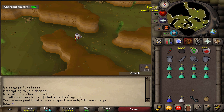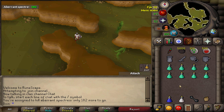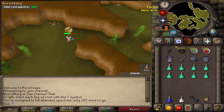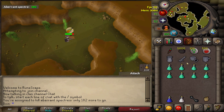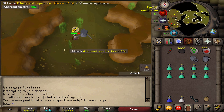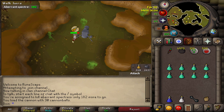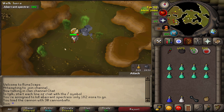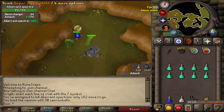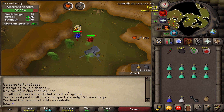Alright guys, I've got an empty world. I also ran to the bank and got super attack and super strength potions - I forgot to mention those earlier. Come over to the west, put on protect from magic, and set up your cannon. I'm not really sure where the best spot in this room is for the cannon, but I keep testing different areas. If you know the best placement, let us know in the comments. Once the cannon is down, pot up, turn auto retaliate back on, and start attacking them.